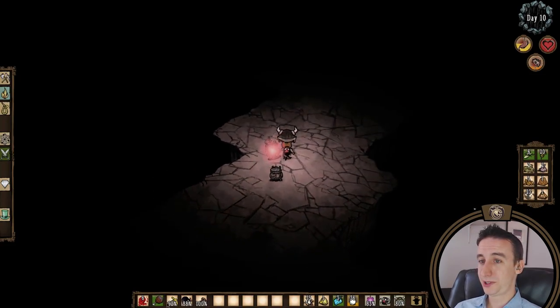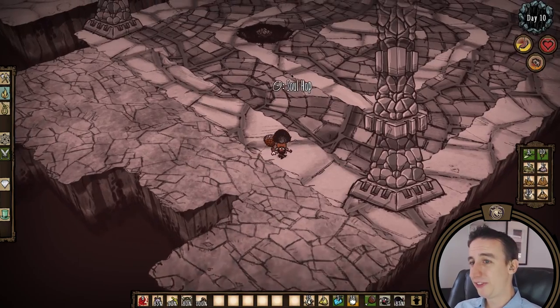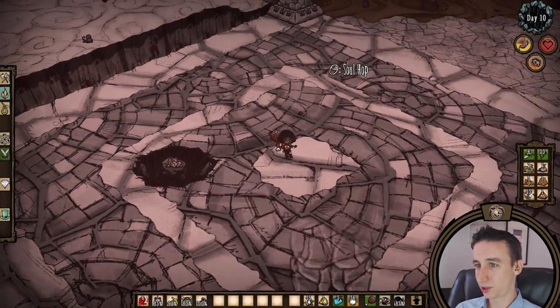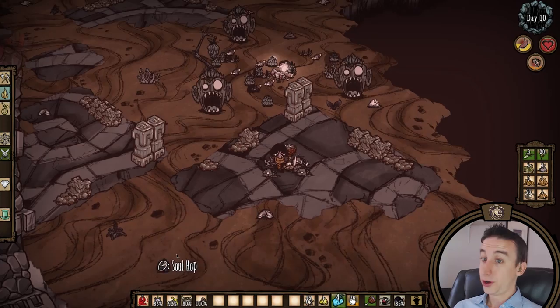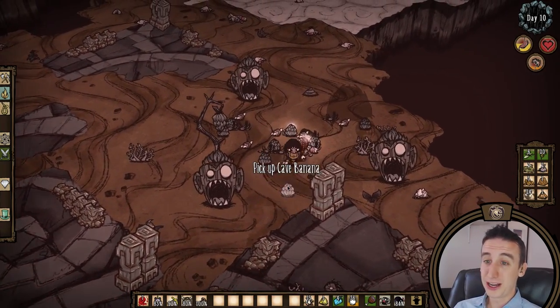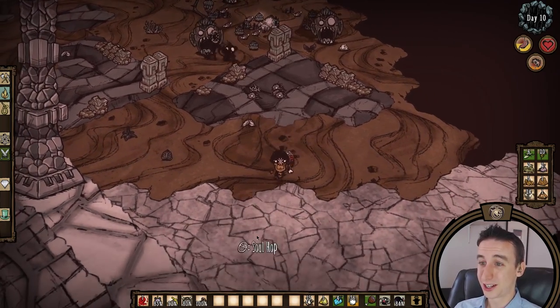Day 10, I found the set piece with the bishops guarding the fully constructed ancient pseudoscience station. But the nightmare phase had just started, so I decided to double back to the monkeys to farm some souls while waiting for the nightmare phase to end. Turns out this is a really excellent way to spend the nightmare phase, between the monkey biome and the ruins. I can't overstate how amazing shadow monkeys are for Wartox.